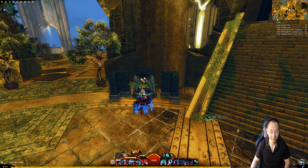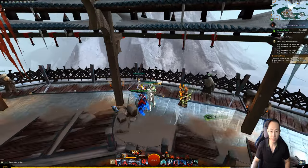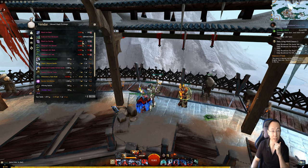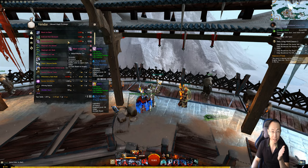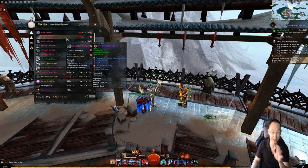One accessory done. Next, we're going to go to Bitterfrost Frontier. We're going to talk to this guy over here, and he will sell you another accessory for 300 winter berries and 4,000 unbound magic. You can also get a back piece here. So the back piece and the ascended accessory — that's another two ascended trinkets done.